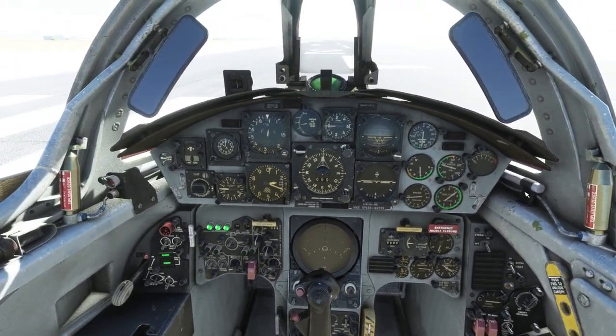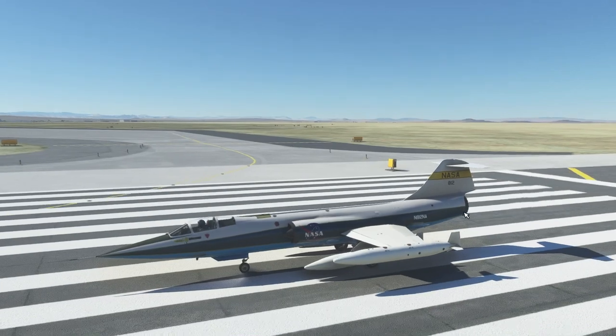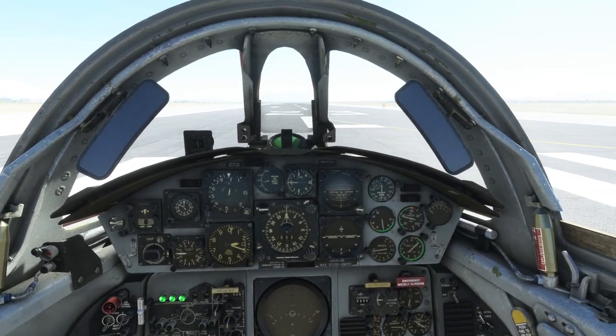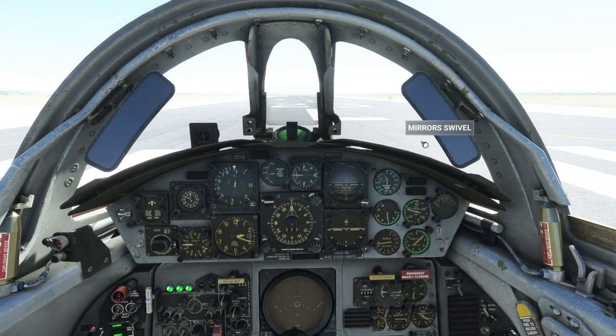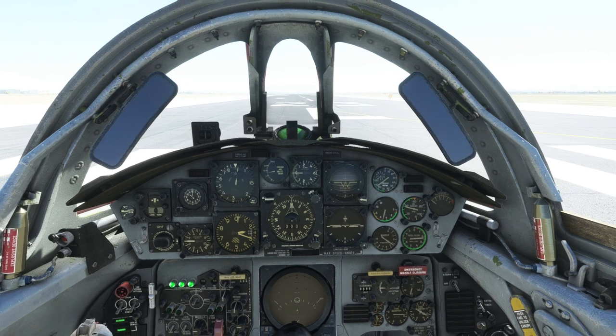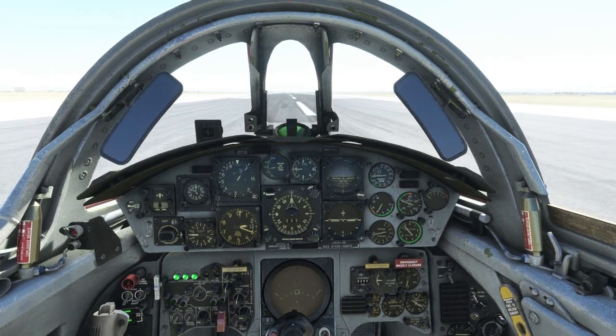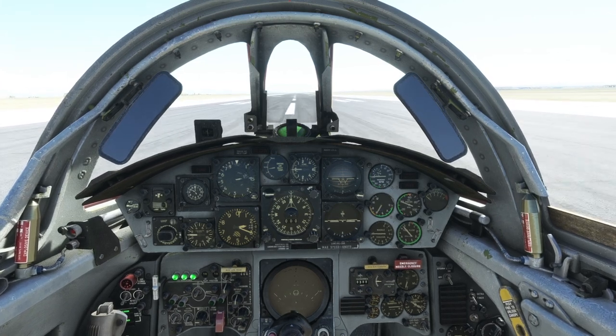We are ready to go. We now have the external tanks on the outside which is going to affect the plane dramatically, so make sure that you understand this. This is not a plane to do sightseeing with. It is very badly handling at low speeds, and trying to do a high angle of attack — which often happens when you're weaving through things trying to take a look at stuff — I'd say every single time I've crashed in this is because of trying to sightsee with it. Flight Sim currently is a very sightseeing-heavy sort of sim, but this is more of a not-sightseeing kind of thing.